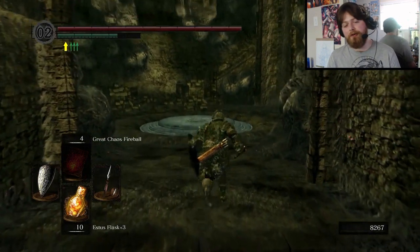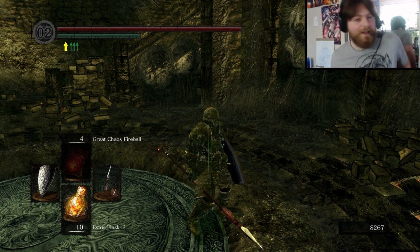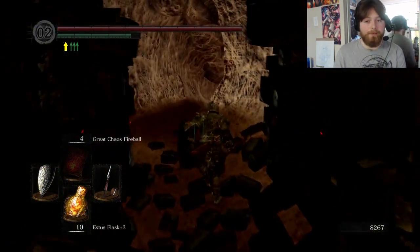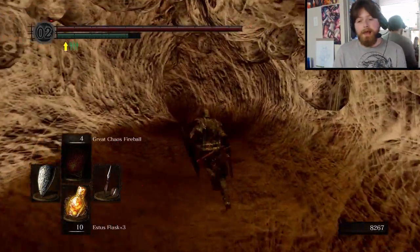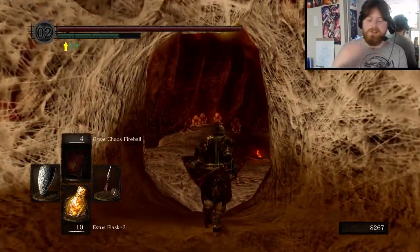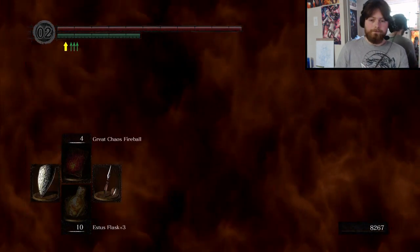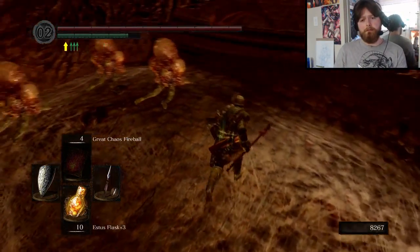The ring I swapped out for Havel's ring was the Ring of Steel Protection. Hopefully the fact that this is such heavy and good armor will make up for the fact that I'm not wearing that ring — in terms of keeping me alive. This is gonna be our next stop. This is a level that's also a little bit long overdue. I'm following a trend here — mostly just going back and doing the levels I should have completed already. Because I already killed Nito! He's one of the big bosses — one of the lords.